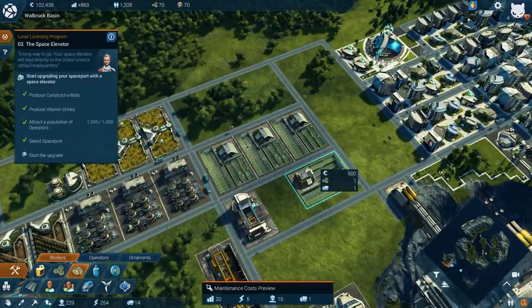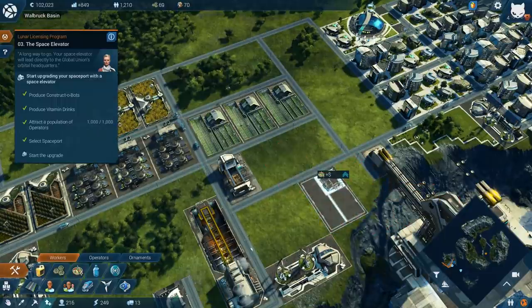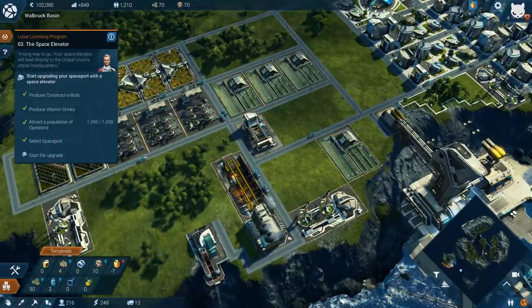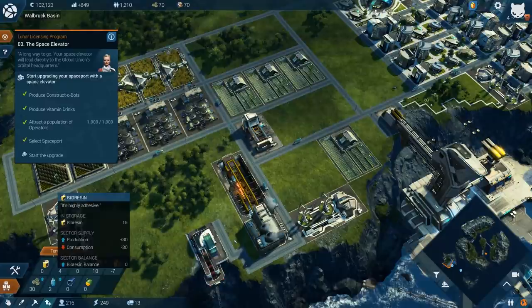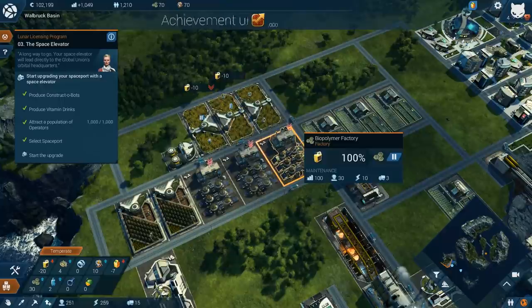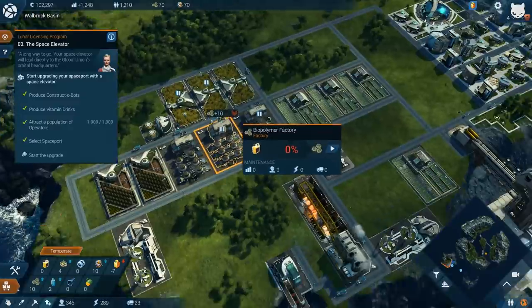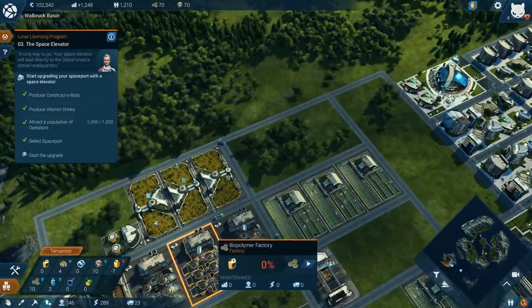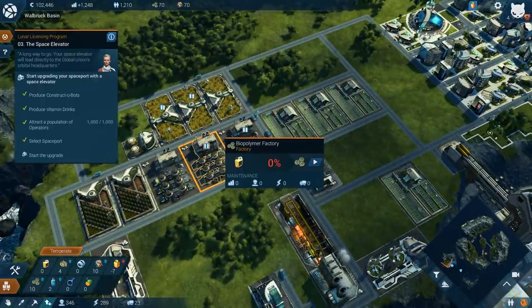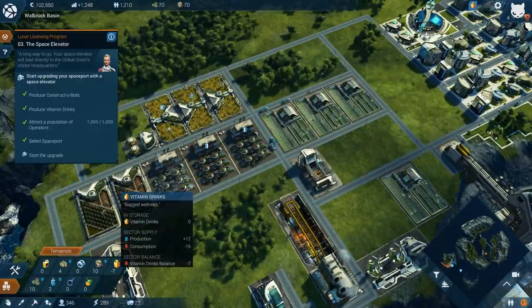I'll throw a rice field right there — not perfectly symmetrical but it's okay. Food is up now, that's good. Vital polymers are doing wonderfully — we probably have too many of these actually. Let's slow down the production of some of these guys a little bit to save some money. That brought our income up — now we're making a bit more. We had a little too many of those, so we back off some and focus on what we actually need.